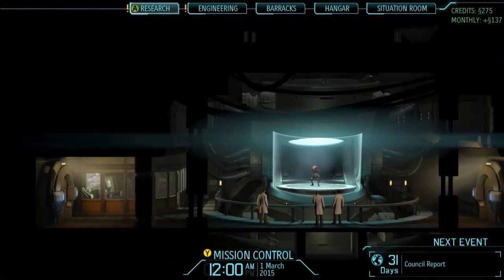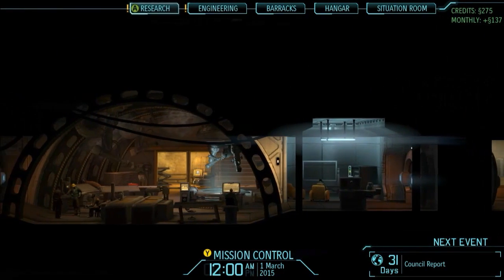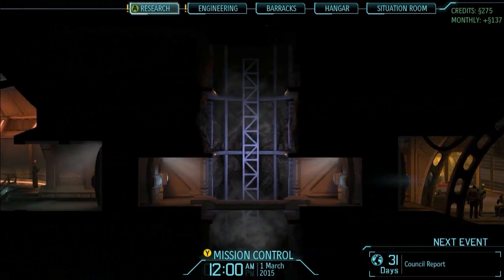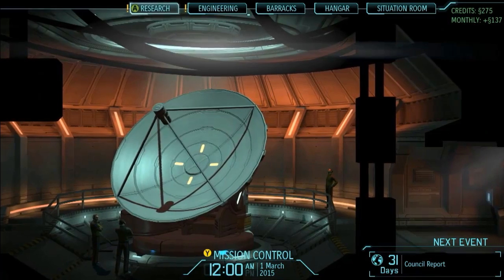Here we're showing you XCOM's base. This is what we affectionately refer to as the ant farm. It's got a lot of different components to it — from the barracks where your soldiers work, to alien containment, to workshops, and this satellite uplink, which is key for monitoring threats around the world.